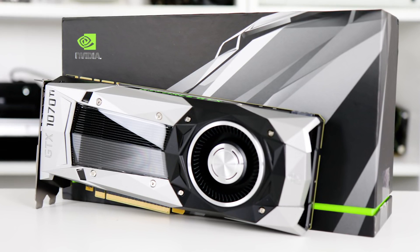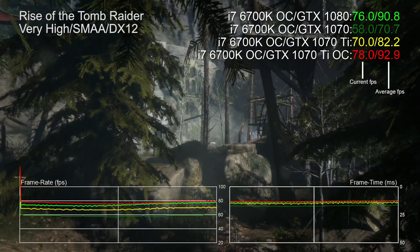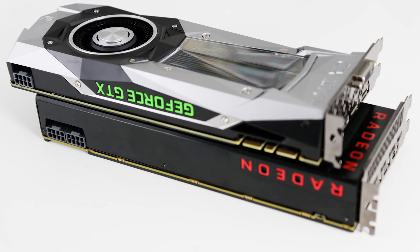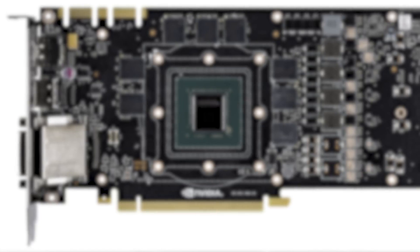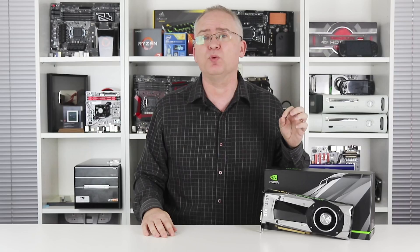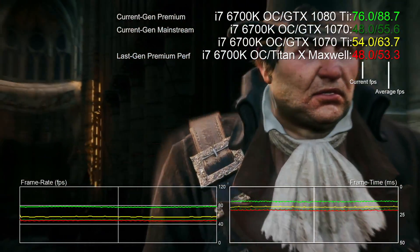For now, the point is that the 1070 Ti isn't inherently a bad product — it's essentially a 1080 with the tiniest of cutbacks paired with 1070 RAM, designed to fit between the two and offer overclocking options, and that is exactly what's been delivered. It's a Pascal card too, meaning power draw is way better than Vega, and the FE model requires only a single 8-pin power input. Generally it is faster than the Vega 56, but the value isn't clear-cut — and I think that was supposed to be the key aim of the product. More than that, the Pascal GP104 processor within the 1070 Ti is 18-month-old technology. Just how long until next-gen Volta?